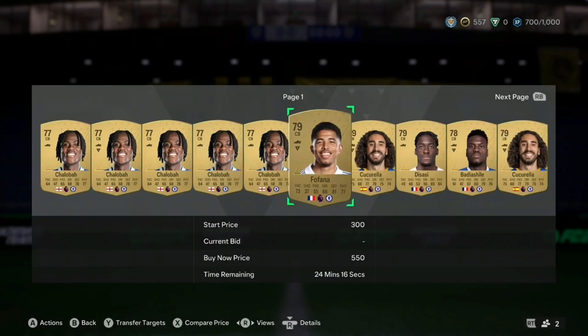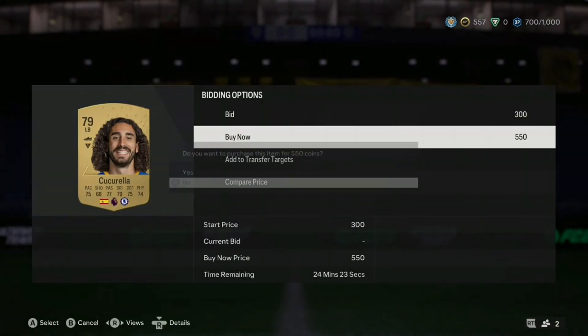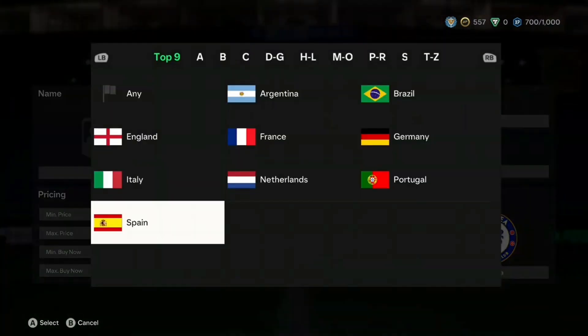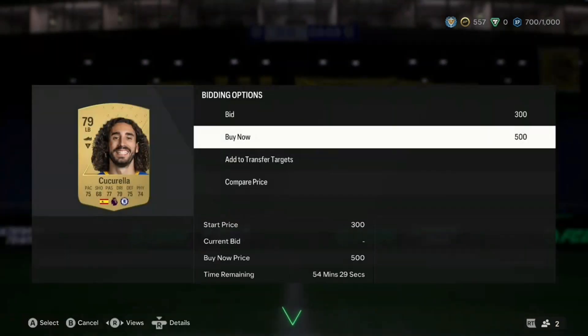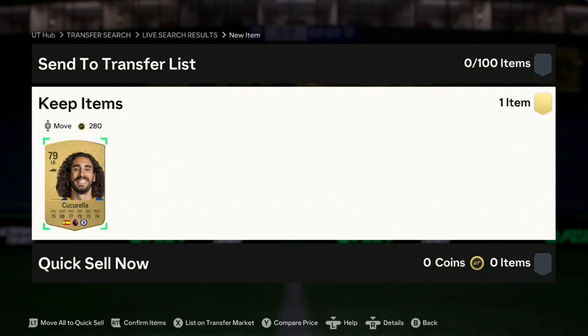I was thinking about who to get for defense to solidify it a bit more, because right now all we have is Rudiger in defense. I thought — why not Marc Cucurella? He's decently quick, 75 pace at full back, decent, and he can also play center back. He was expired in one listing, then another — but we can get him for cheaper: 500 coins. Boom! Marc Cucurella, welcome to the team — another Chelsea player added to the starting 11.